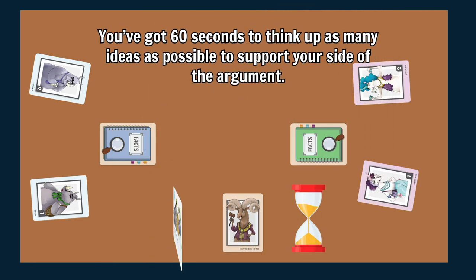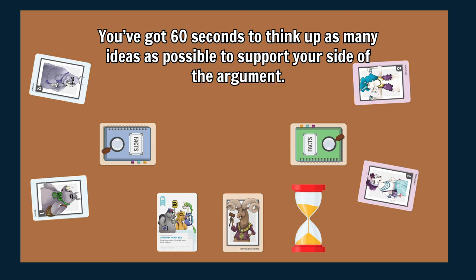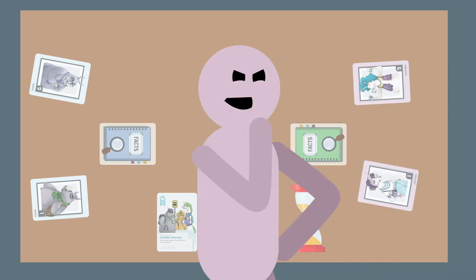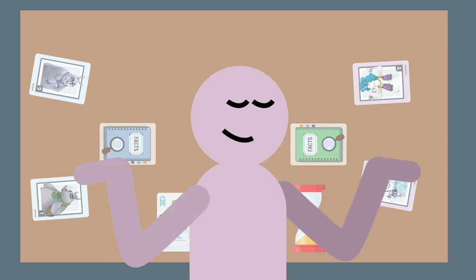When the teams are ready, flip over the bill card and flip the timer. Each team gets 60 seconds to pull together their argument either for or against the bill. Take some time to figure out your arguments and strategy. When making a case, remember to think about who these laws will affect, how this will help or hurt Hornville citizens, and how the laws will be implemented. You can use the fact cards to help you build your argument if you get stuck, or you can make up your own facts, as long as it's able to convince Mayor Bighorn. Just do what makes you happy.